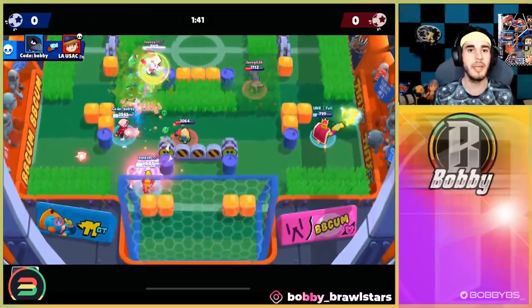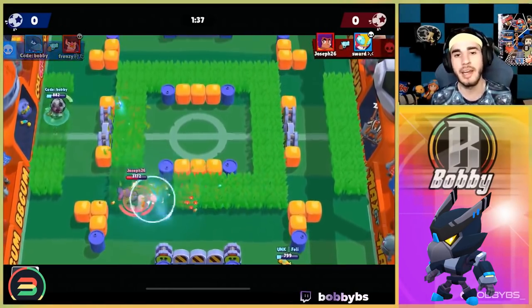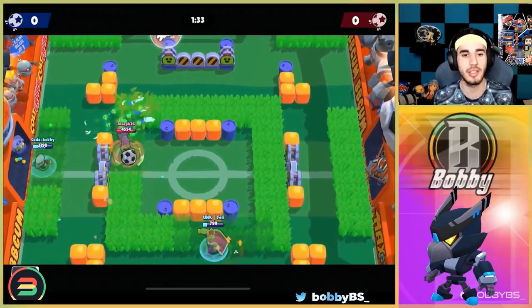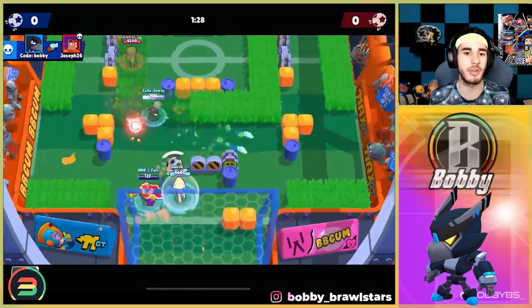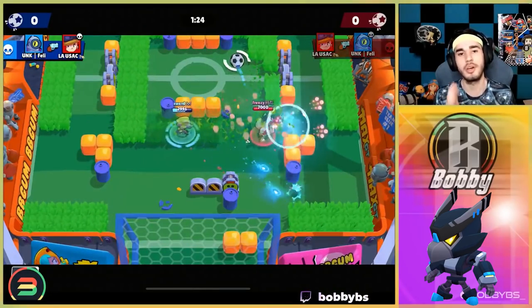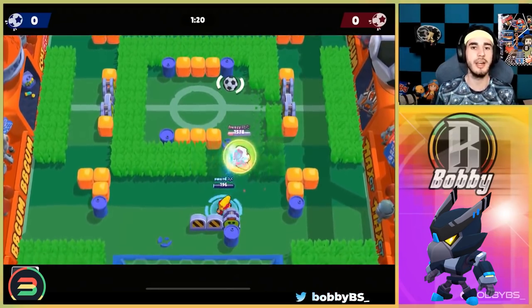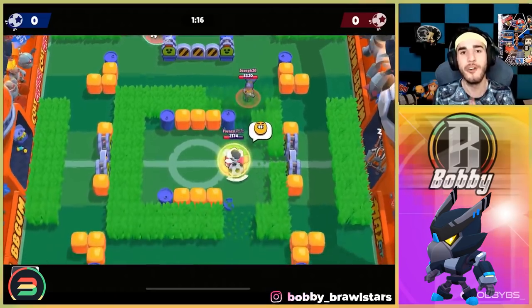Coming in at number four we have Crow. Crow is pretty mechanically simple — you kind of just auto-aim your shots, poke, and there's a lot of things you counter. Crow doesn't get countered by very much. It's pretty easy: you have the range, you have damage, and you just poke, poke, poke. It's really simple but really annoying. The three-target gadget slow is one of the most overpowered things in the game.